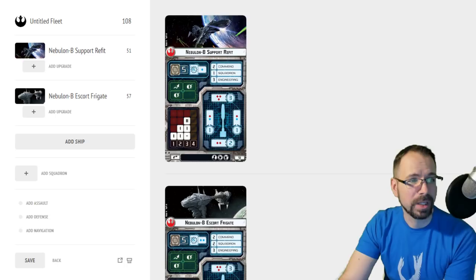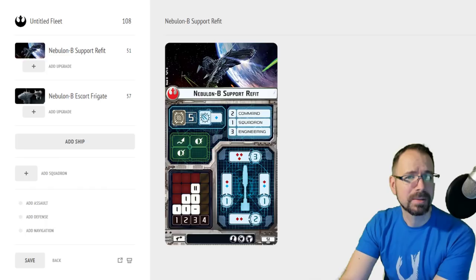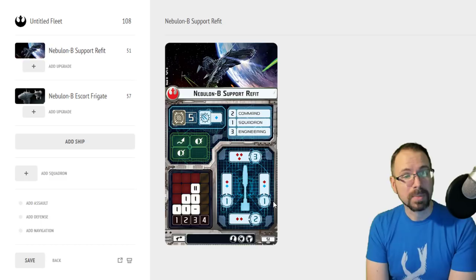The support refit is the standard Nebulon. It's the cheaper version. It's got a single blue die for its side arc, three red in the front, two command, one squadron, three engineering. It's a great ship — it can go speed three and has a little bit of maneuverability at speed three with two clicks on the end.